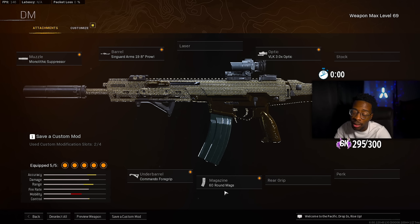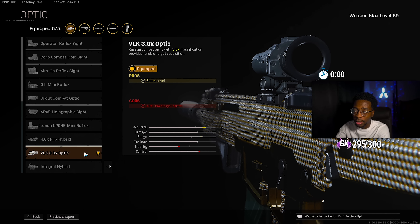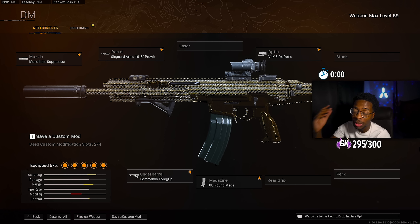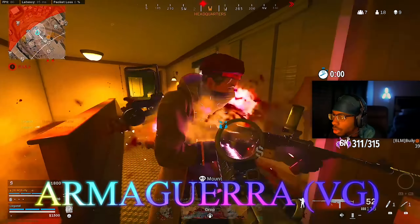The optic is always optional, but for Modern Warfare guns the VLK 3x Optic seems to be the best on long-range guns. For the barrel, no other barrel is competing — we have the Singuard Arms 19.8 Inch Prowler barrel, which gives damage range, bullet velocity, and recoil choke. Three key things you need on a top AR for sure. Ever since the Kilo got a buff it's been absolutely amazing. Let me know what Modern Warfare guns you want to see come back, and go ahead and take a screenshot.